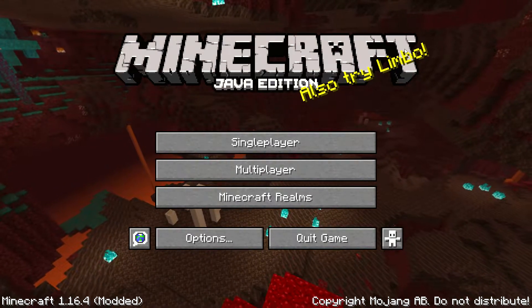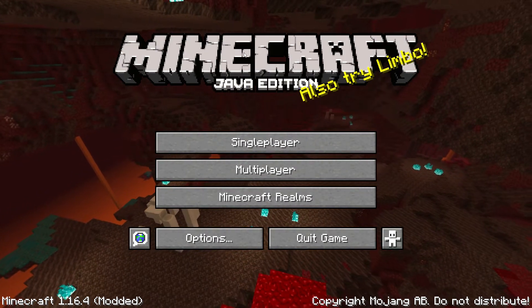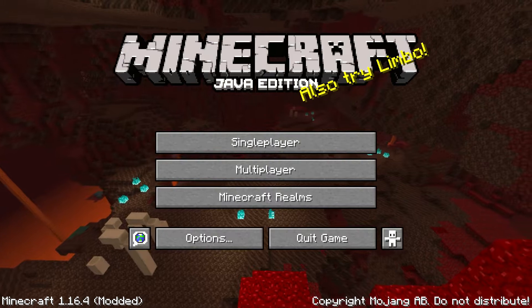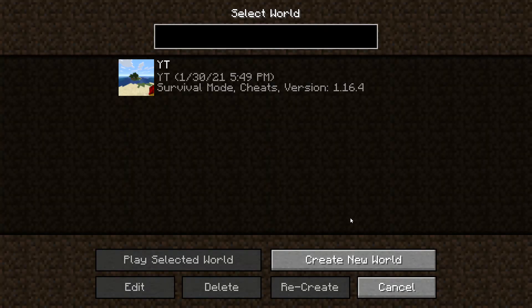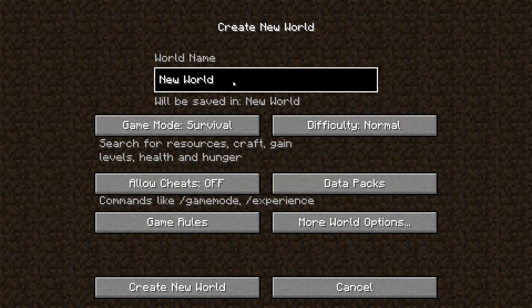Hello guys, welcome to an epic episode of Minecraft. Today I'm going to show you how to complete all the achievements in Minecraft. This is not going to be any clickbait, no hack, no mods — only normal Minecraft. So let's start the video. First, what you have to do is create a world. Make sure it is Survival, any difficulty, and make sure that cheats are ON.